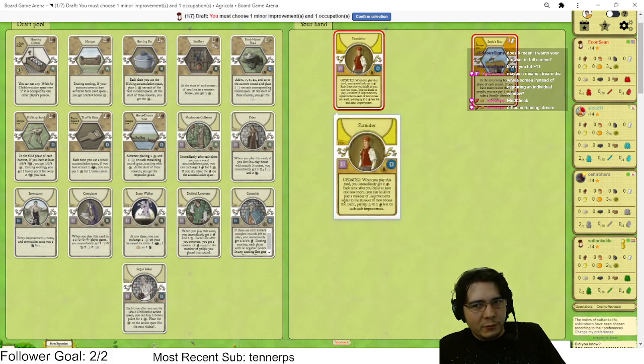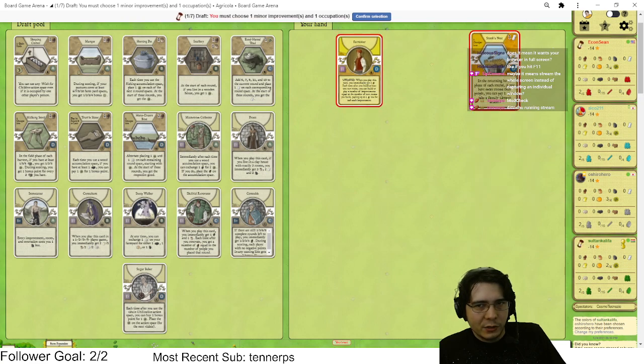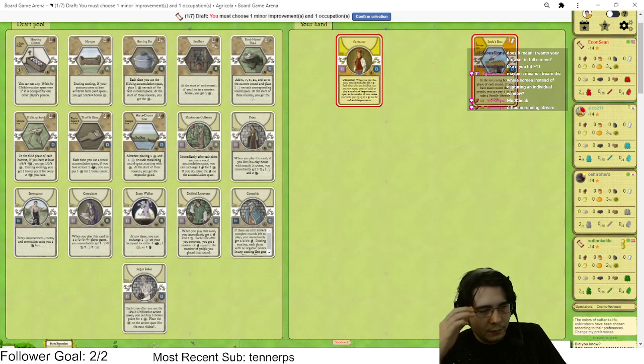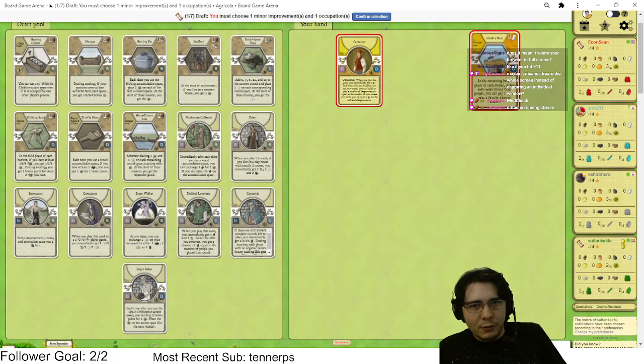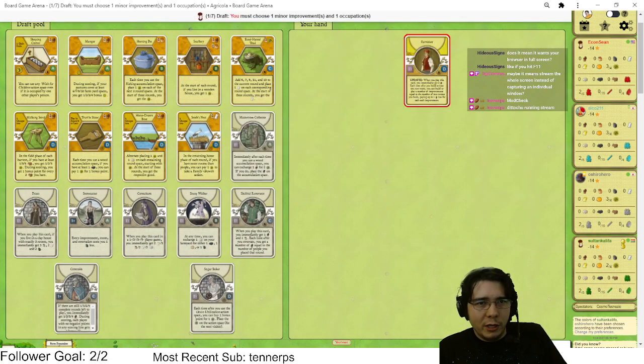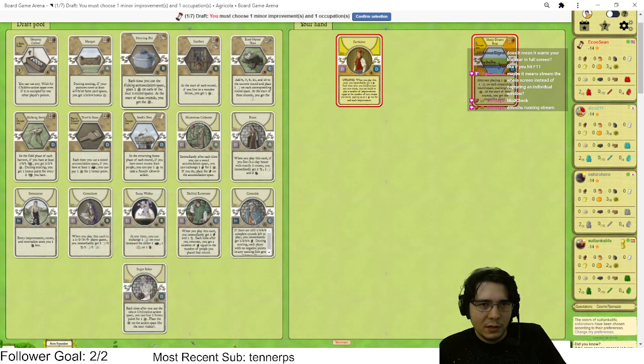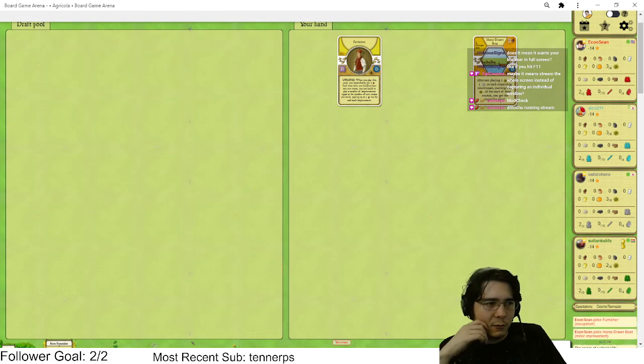This card means when we build rooms we get to play improvements for one resource less. We do have to play five ox early if we want to do this with our Furnisher, and that means our food's gonna be very scuffed — getting five ox and getting the stork's nest up is gonna be hard. I'm down to try and make it work, but I could probably wheel the stork's nest. If I'm gonna wheel it, I might as well take something else like Horse Drawn Boat and just wheel the stork's nest.